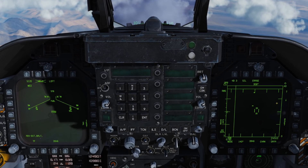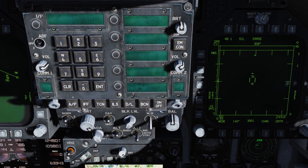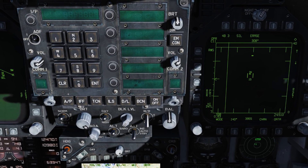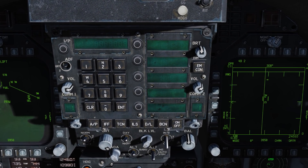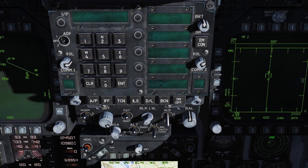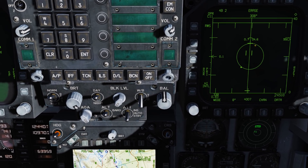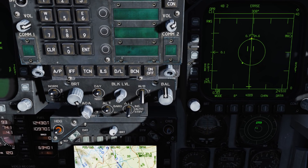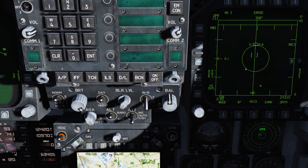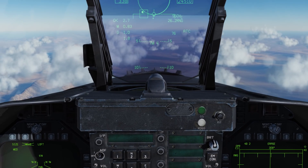Let's go ahead and lock up a target. I'll disengage and move the TDC over this target. I'll press down on the TDC button to perform a Single Track Target, STT. Now we've got them locked up. We can see the velocity vector on the contact, its speed is 0.7 Mach, altitude is 24,600 feet. We have its ASC circle and our steering dot.